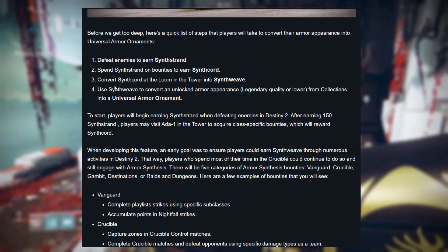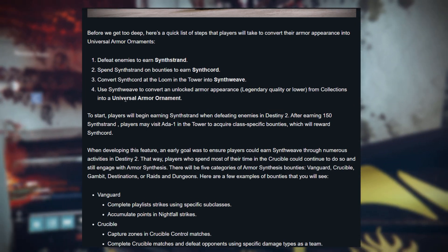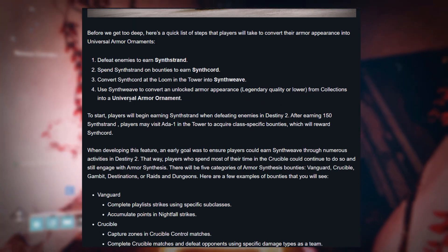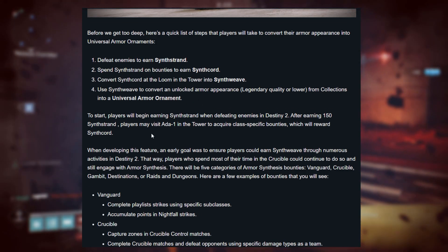The loom is probably going to be a new interactable in the tower. They haven't yet detailed if it's going to cost anything to convert from synthcords into synthweaves. Once you have a synthweave, you can convert any unlocked armor piece in your collections — legendary quality or lower — into a universal ornament to use on legendary armor.